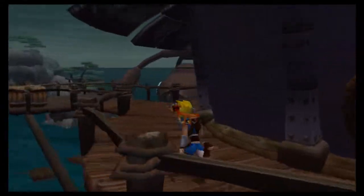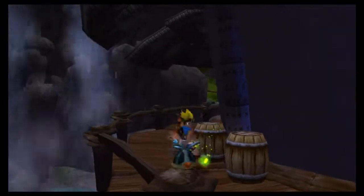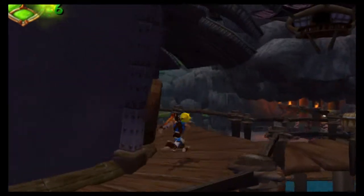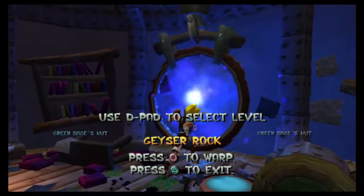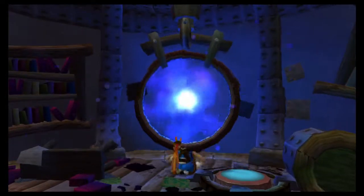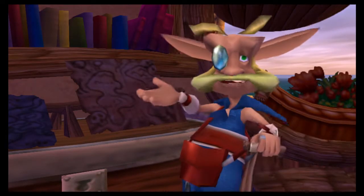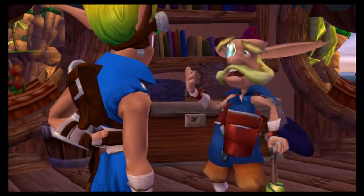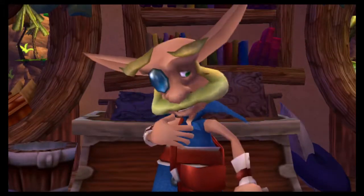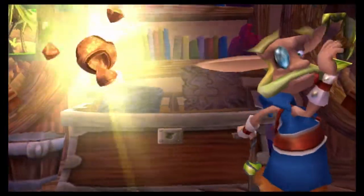I'm just going to go around here and get the scout fly over here real quick. Alright, we're going to head back to Sandover Village so I can trade in these power cells I can get. I see you two are back to make the trade. I think I talked to him before — I don't remember, I have to look back on the video. Thank you for the power cell. I appreciate it.